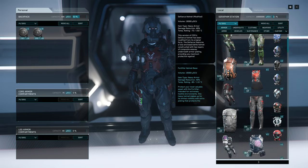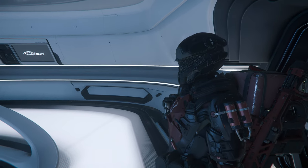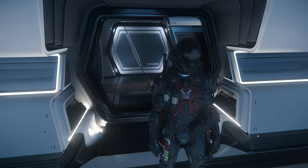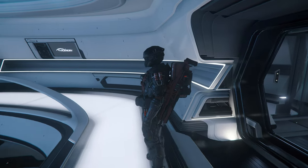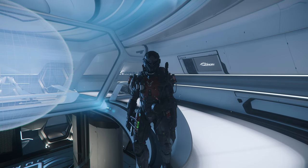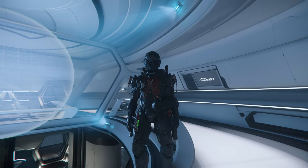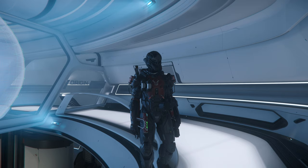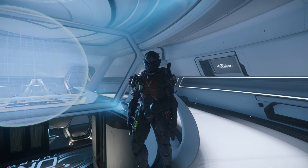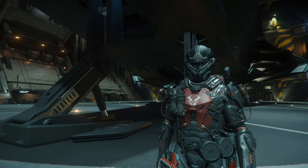There's one more helmet I want to show you that goes amazingly with this armor — the Aston helmet. It's hard for me to pronounce, but it's absolutely amazing. The only downside is it's a light helmet. It's a very rare subscriber helmet you can only buy on the CIG site, but recently I was able to find it on Hurston. Go to Hurston, take the contract to remove illegal occupants, and one of those guys should have this amazing helmet.